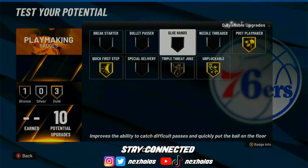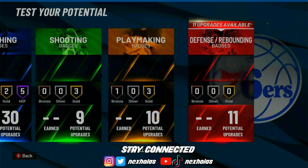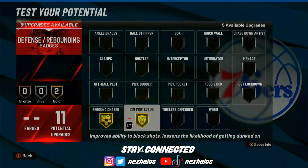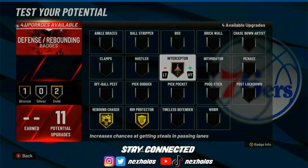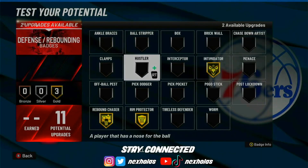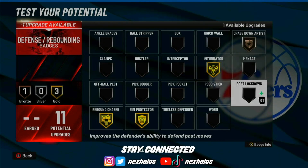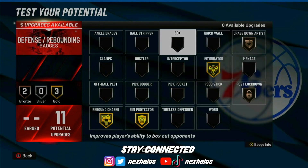For playmaking, you're definitely going to need Quick First Step, Unpluckable, and Post Playmaker. You can throw on Triple Threat Juke or Blinders. For defense, you're going to need Rebound Chaser, Rim Protector, and Intimidator. If you're playing against post players, you're definitely going to need Post Move Lockdown — maybe on bronze, it really depends.